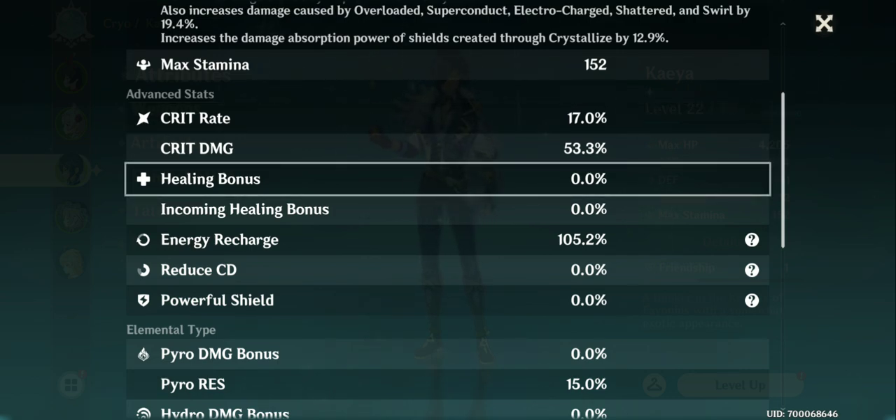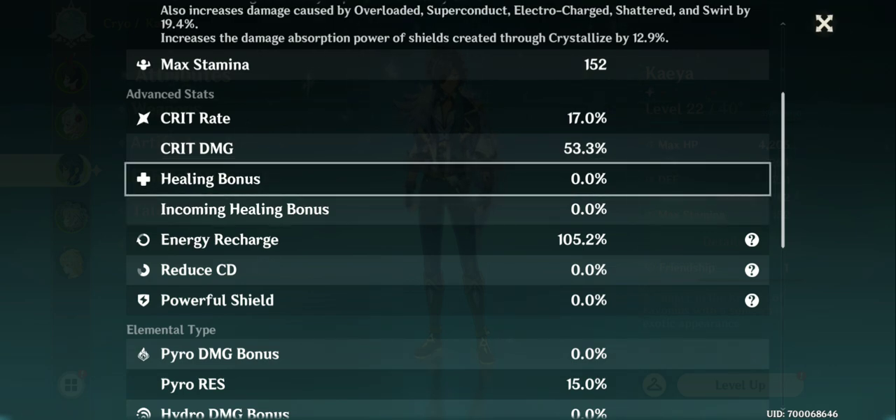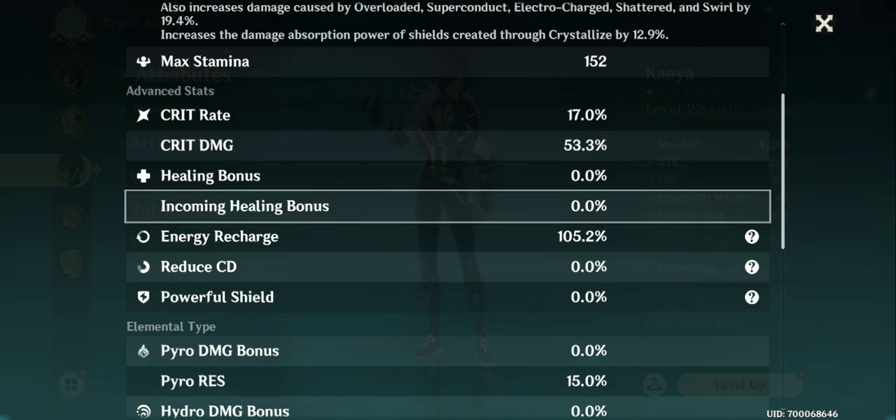Then we have Healing Bonus, which heals your health. Whenever a healing effect occurs from your own character, you get a higher percentage heal based on how high your Healing Bonus is. There is also Incoming Healing Effectiveness, which is related to heals you receive from other characters in your party.